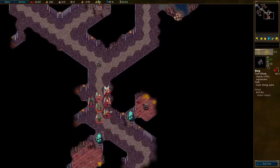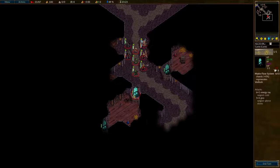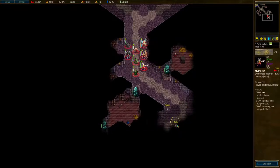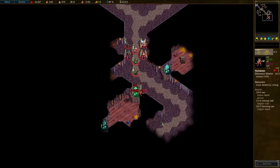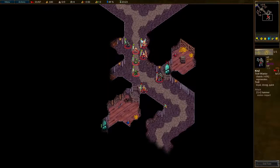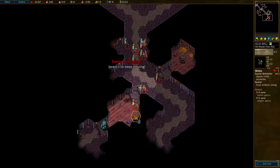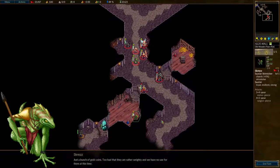Looks like there's mostly any treasure down here at the moment. It is nice to see a load of stash lying around. Can you one-shot these guys? Yeah, you can — good. What's the gold gonna do? I mean, I guess it's just gold — it's not really useful to me at the moment. You can do a good job of one-shotting these as well. That looks like a potion of taste — I could give that to a linear. There's an invader in there. Just a bunch of gold coins — too bad they are rather weighty and we have no use for them at this time.